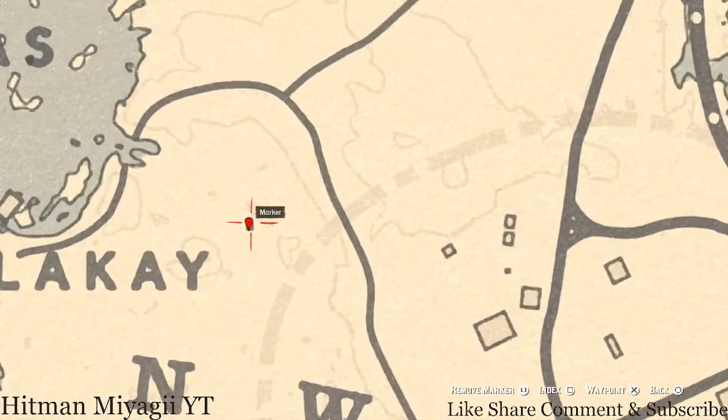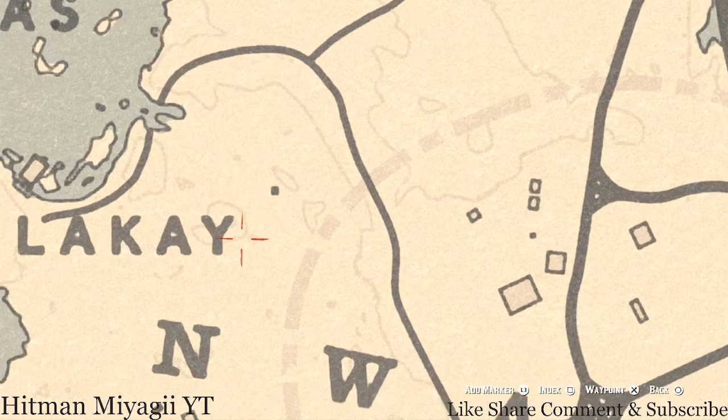At the next marker — see that square on the map? That's a miniature church. You have to squat down to go inside. Towards the back on the shelf you'll get a lost jewelry item, which is an Ainsworth cross necklace.